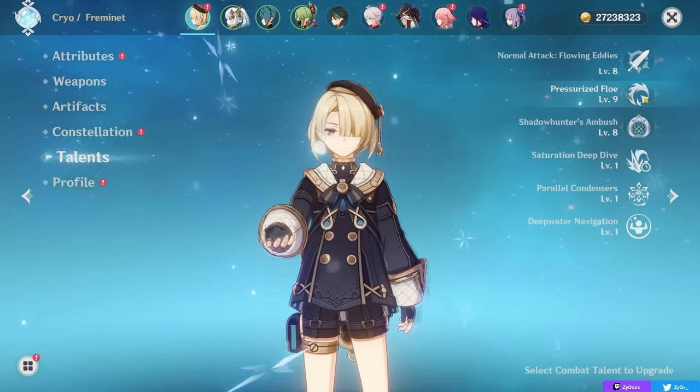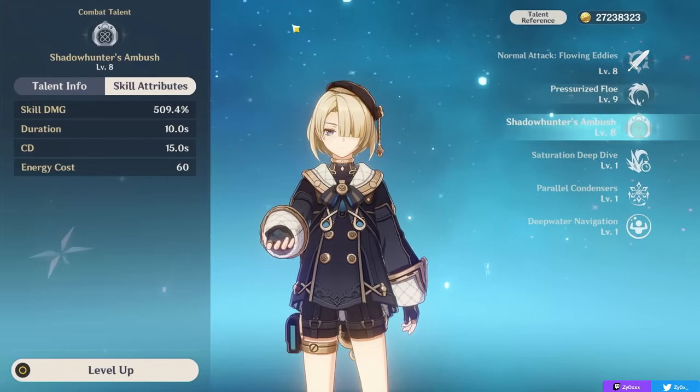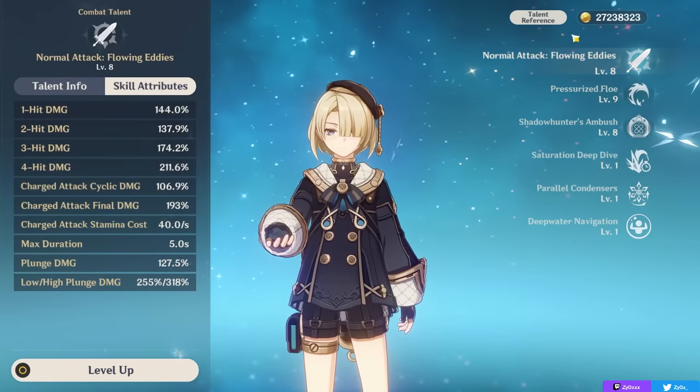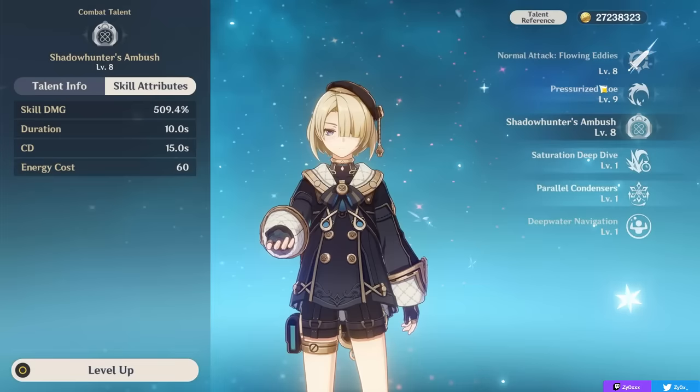Before moving on to builds, for his talent priority: for a cryo build, prioritize your skill, then level your burst, and level your normal attacks last since they'll be physical. For a physical build, level your skill and your normal attack — both are very important — and your burst is still worth leveling, just not as important.